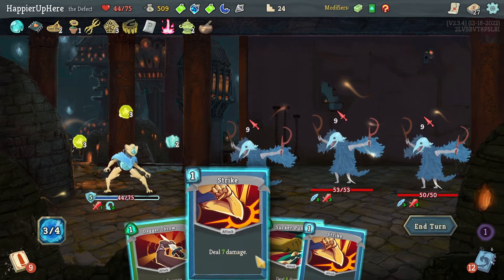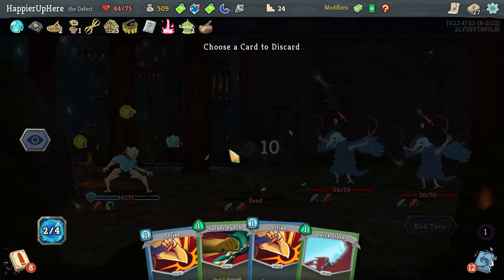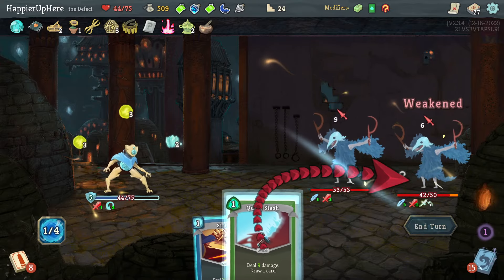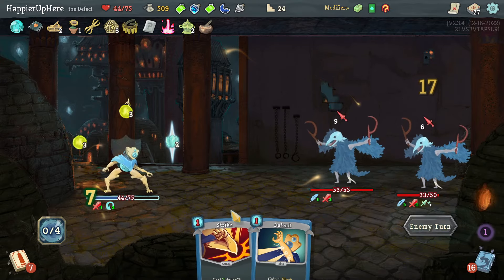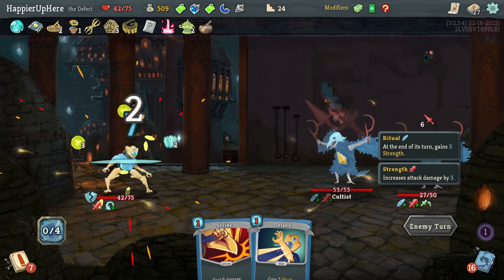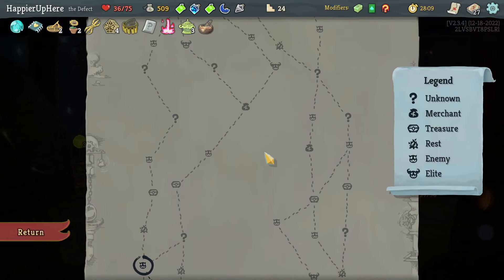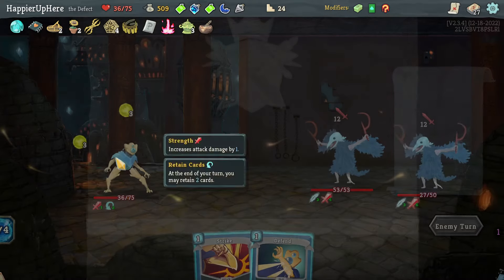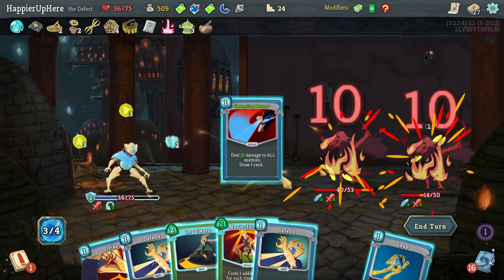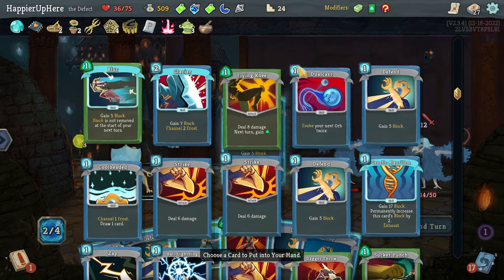Ball Lightning, Dagger Throw kills this one, then Sucker Punch to weaken, Quick Slash, and wait. Taking some damage — who's my final boss? The Champ. Nothing I specifically need to place the Incense Spinner at, but it would be nice. Let's Hologram the Genetic Algorithm here — that should be enough block. Then do a Strike.